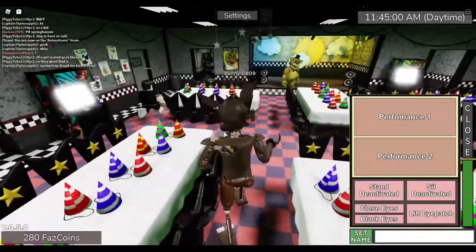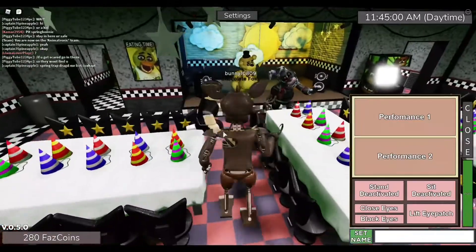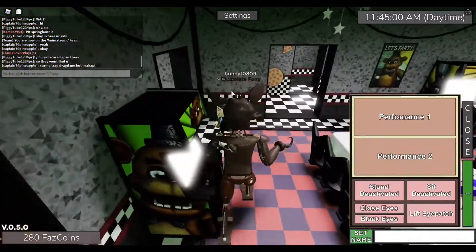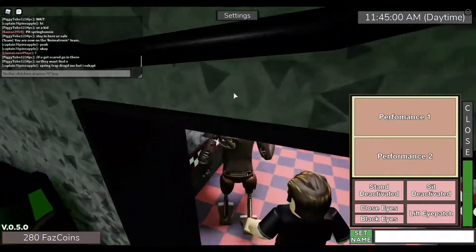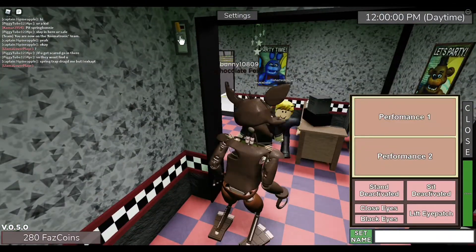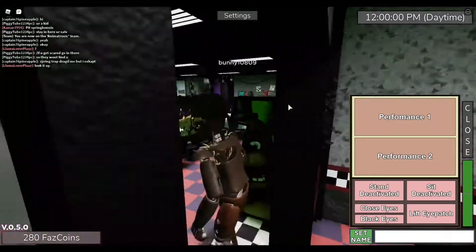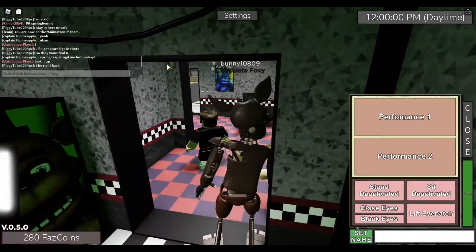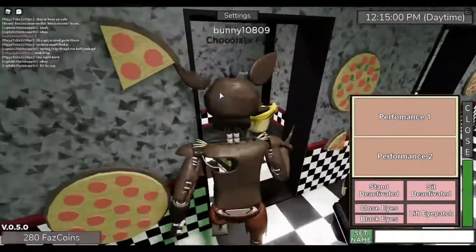The next switch is at the front, so if you go to the front the switch is located there. There's another switch right here — yeah, you get that switch right there.